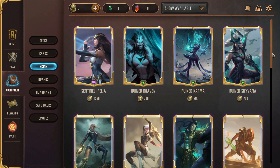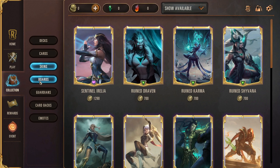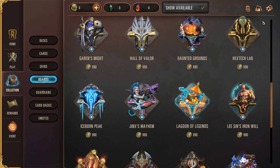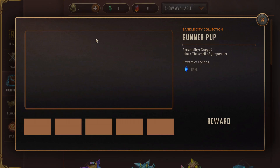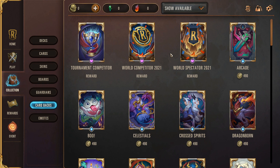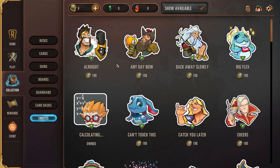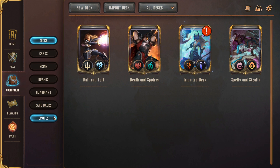Skins are cosmetics that just make your card look better; some have different animations when they level up. Boards are the things you play on — also paid-for cosmetics, your background while playing. Guardians are little dudes that sit on the side of your board. Card backs are more cosmetics. As you can tell, there are a lot of cosmetics in Legends of Runeterra because it is a free-to-play game — a very, very good free-to-play game. You can play completely free and have a full collection just by playing for like six or seven months. Emotes are also a really fun cosmetic option.